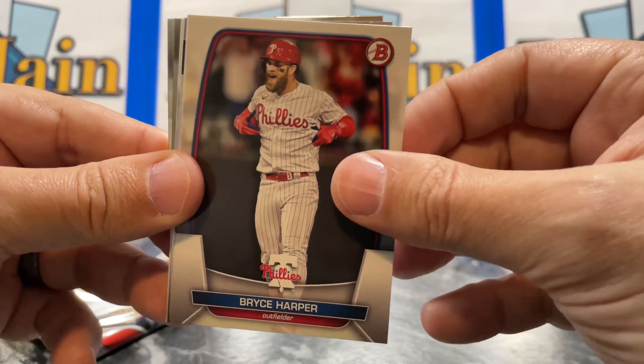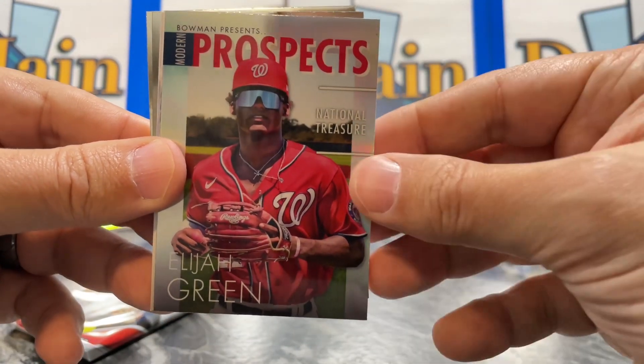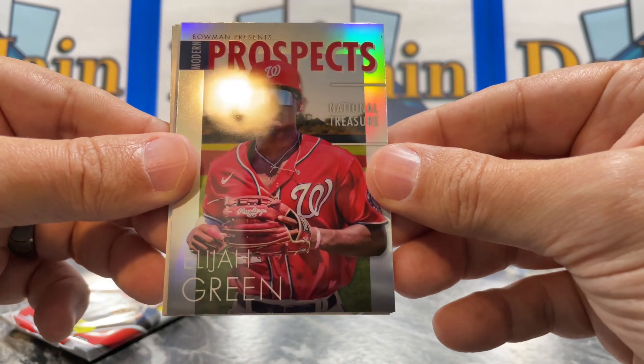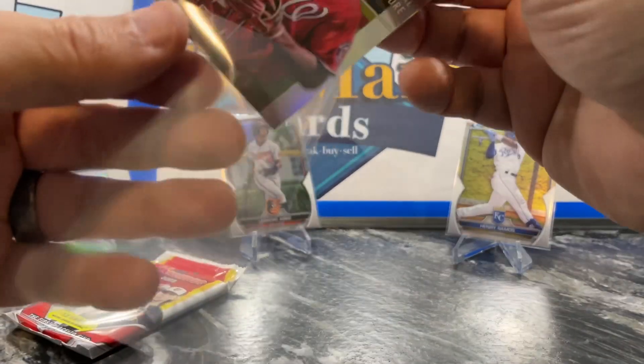Getting some great players here. Elijah Green here. Modern Prospects National Treasure — not sure on that insert but it looks cool.